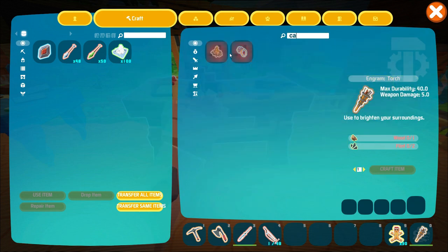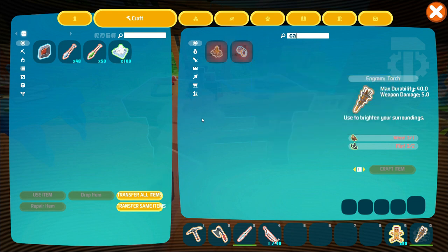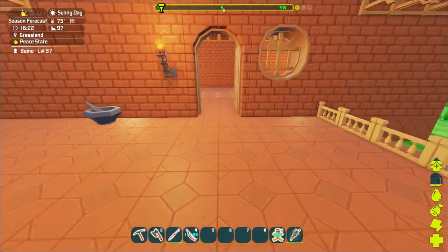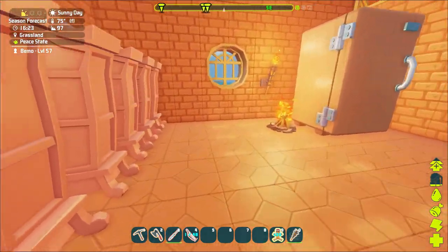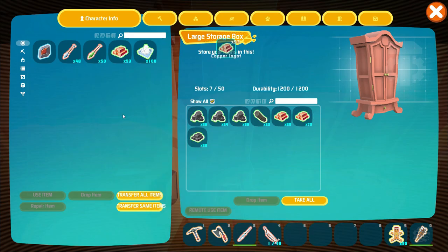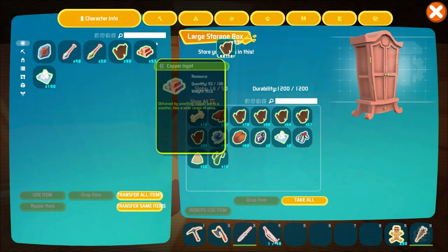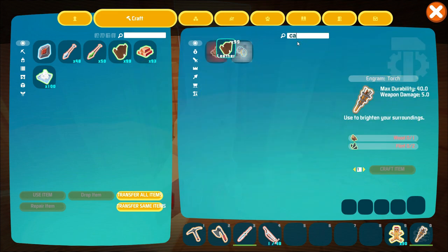There we go — Carno saddle. I just need to grab some copper and leather, very easy saddle. But it'll be a nice teammate to have, something that's a little bit aggressive. We can do a little bit of farming for meat and stuff with them. All right, let's go ahead and get our Carno saddle made.